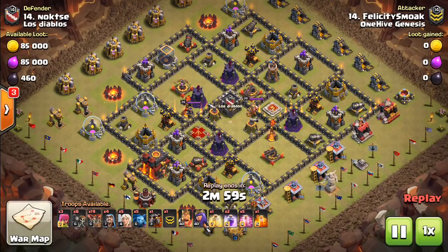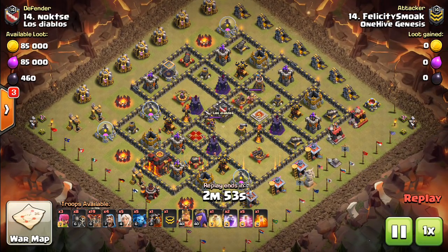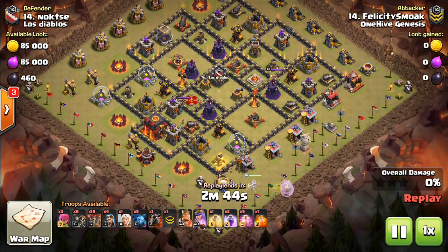And then a kill squad with your king, possibly some bowlers, finishing it off with hogs. Next one here — this base might be even a little bit better, a little more compact. This is a queen charge la loon attack, and that's another great option that we're going to talk about here.